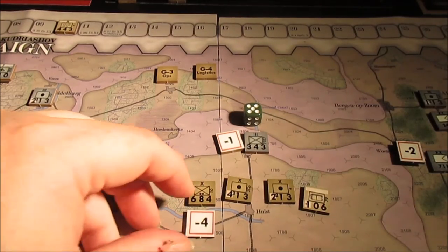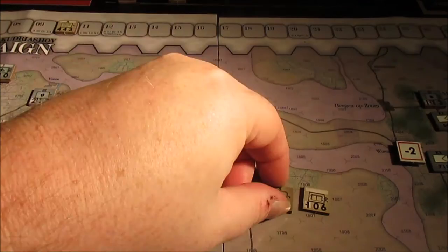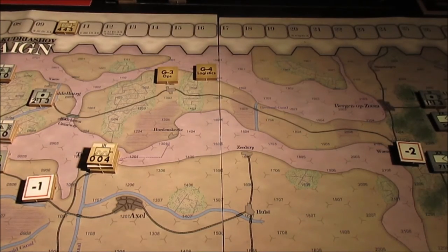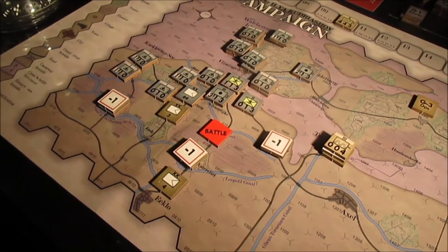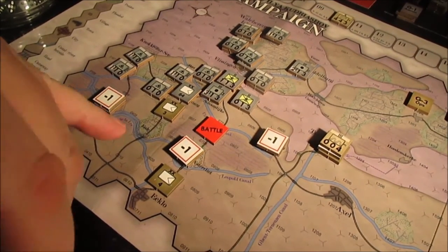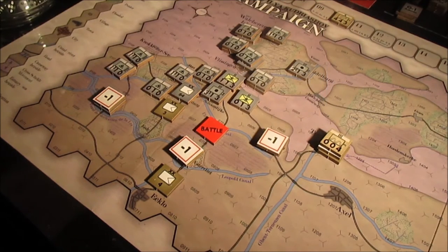Return these guys to their sheet and return the German to the hex he was defending. We've got one single G3 and G4 marker left. Let me cut and restart. So we've got the final G3 marker — we're going to throw that and the G4 for an airstrike, so that'll be 3 dice. The 3rd is going to be attacking the 64th.